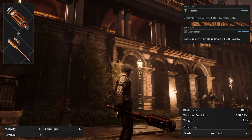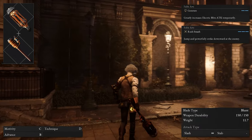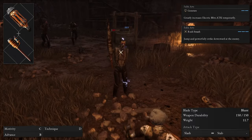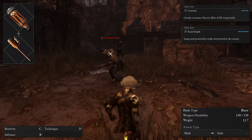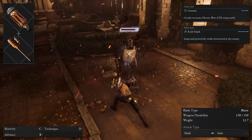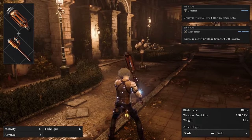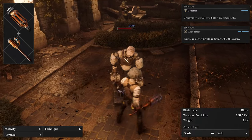Lastly, a weapon combination which offers high electric attack power and range: the electric coil stick head and the electric coil handle, perfect for anyone that wants to make an advance build. The fable art on the electric coil head is called generate, which greatly increases electric blitz attack power and doesn't require too much fable charge. You can actually find this weapon very early in the game and use it for your entire playthrough. When you pair the generate fable art with rush smash, it creates a powerful ranged attack that deals tons of posture damage and applies electric shock to your enemies.